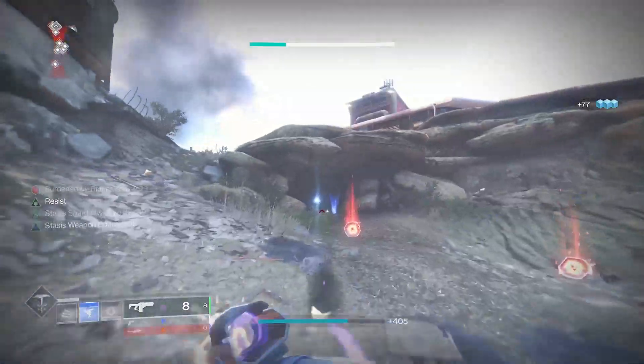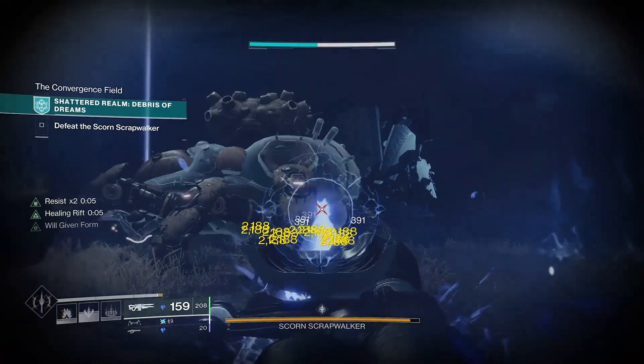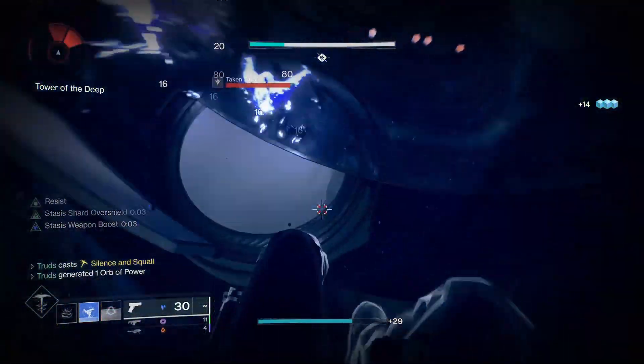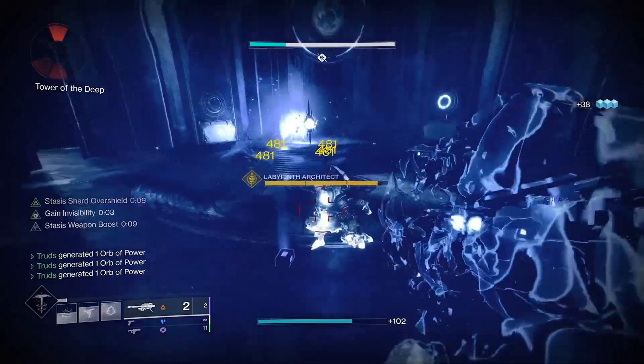With the Witch Queen being right around the corner, there's no better time than now to complete any of your exotic catalysts, whether it's the new Ager's Scepter, the Darcy, or the one you've never done since year 1. If you're keen on being ready for the Witch Queen or want to be levelled up enough to try the newest day 1 raid experience, then this quick bounty hoarding guide is just for you.